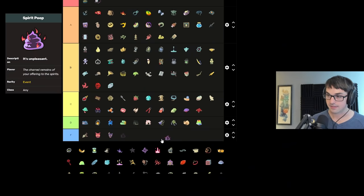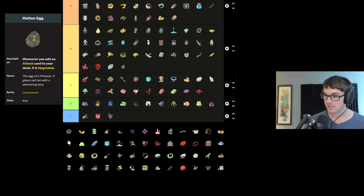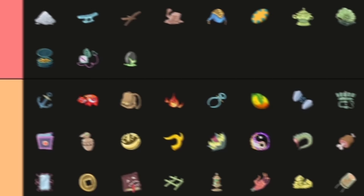Spirit Poop — it's stinky, you get this for giving a curse to the Bonfire Spirit — putting it in D. Molten Egg gives guaranteed upgraded attacks — very good stuff, up with Frozen Egg in B. Toxic Egg gives guaranteed upgraded skills — that's much better. Depending on the character, Toxic Egg is S tier for Silent in particular, but just about everybody can make really good use out of it. Ironclad loves it with Corruption, and there are plenty of Watcher skills she loves upgraded. Putting Toxic Egg two tiers above the others.